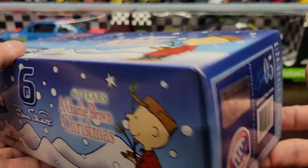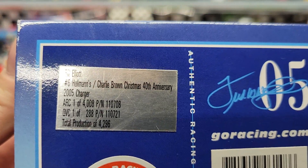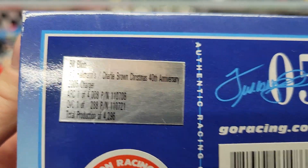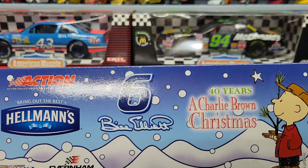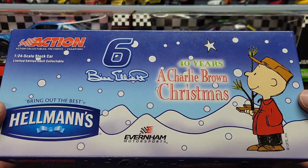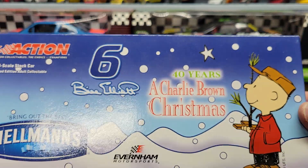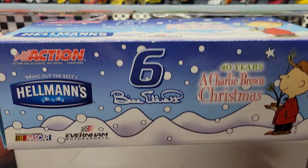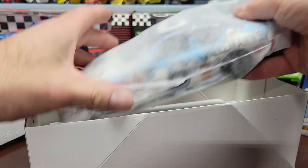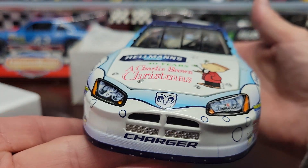This is from 2005 — the number six Hellman's 2005 Charger. It's a pretty cool car. I'm assuming they haven't opened it up yet. Ray Evernham Motorsports. So let's open it up — the outside looks pretty good, let's see what the inside has to show us. There you go, we got the nice Dodge front end.